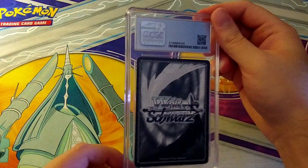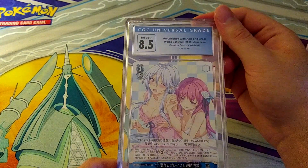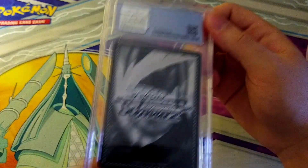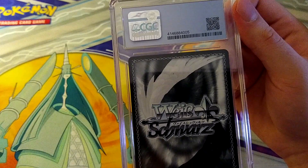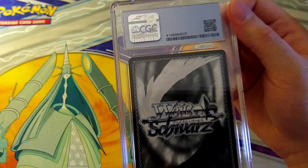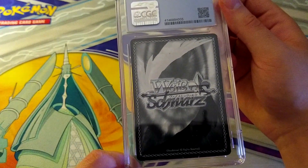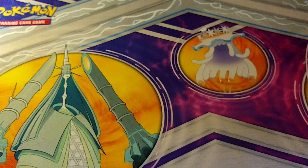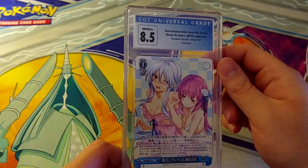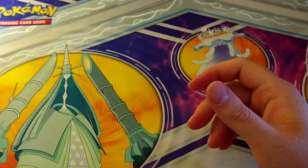I can definitely say that the grades so far have probably been fair. This next one is an 8.5 — oh my lord, a common Sneaker Bunko at 8.5. Is it off-center? It is off-center, but it doesn't look as off-center as the other ones. Is there an issue on the front? It's hard to tell because they're full arts — they occupy the whole front of the card, so where does it start and stop? Either way that pulls the 8.5.